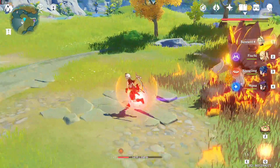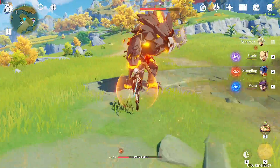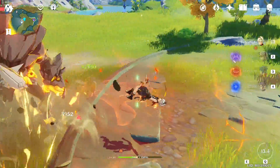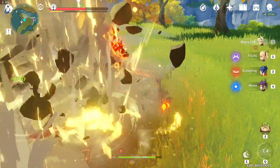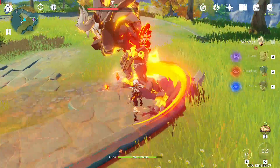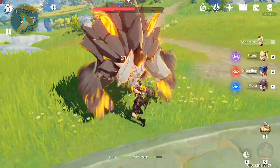Bennett is a Pyro Swords Master, which is a buffer support that can deal decent damage. He can also serve as a secondary DPS due to the fact that he's using a sword, which is the best weapon for a basic attacker. Bennett is one of the best attack buffer and healer in the game — that is how he should be used: as an attack buffer and healer. But why? It's because of his talents.